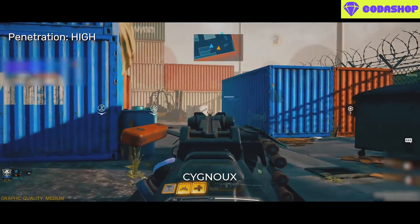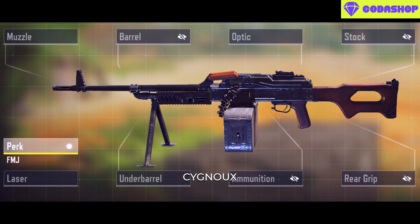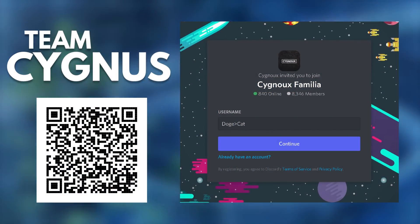Since the PKM is an LMG, it has high bullet penetration, and FMJ makes it even better — so for LMG playstyle that is a must-have attachment. All of these stats are thanks to Team Cygnus, and if you need more in-depth stats or best gunsmith builds, join our Discord server — link in the description.